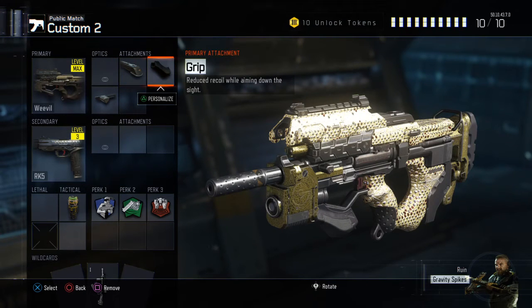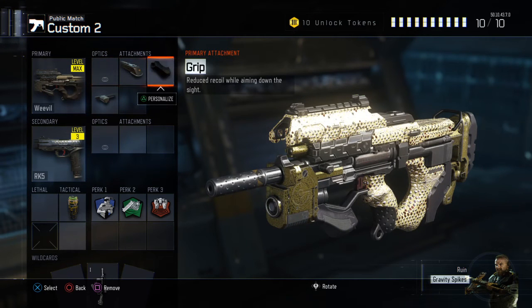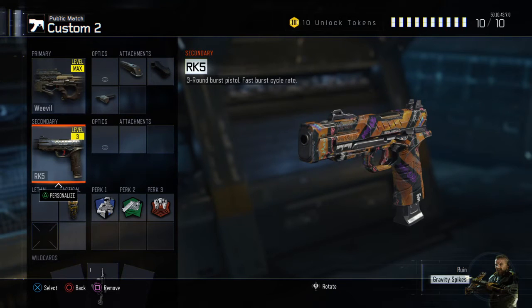Then I have grip, just because I'm not running rapid fire on it, so it'll help reduce recoil while aiming down sight. And once you do that it's good by itself, but if you want to make it even better, just put rapid fire on to increase the rate of fire. That's probably my favorite attachment on this gun.